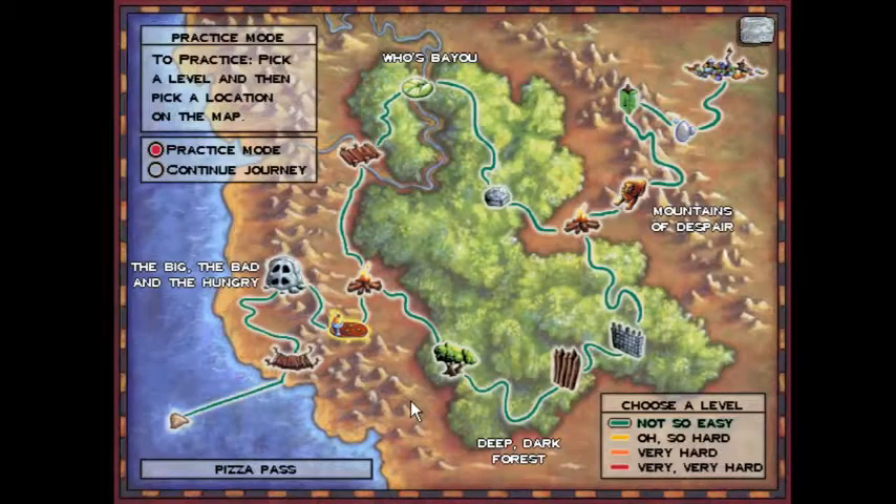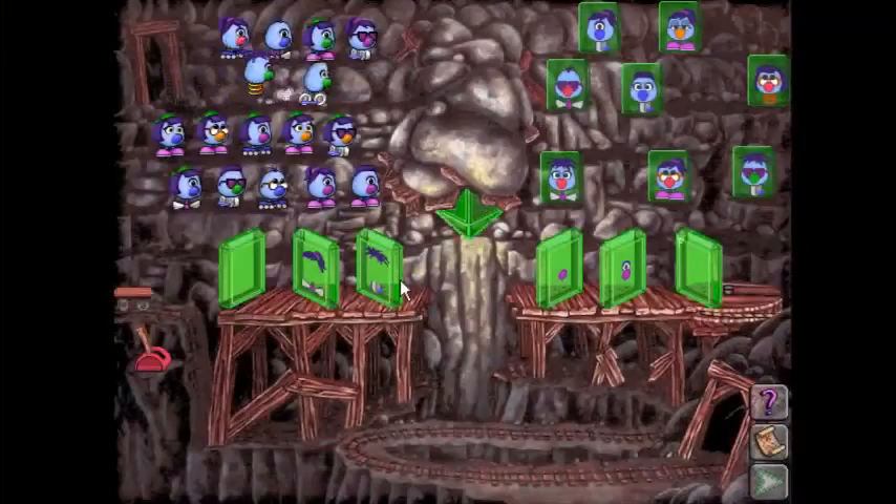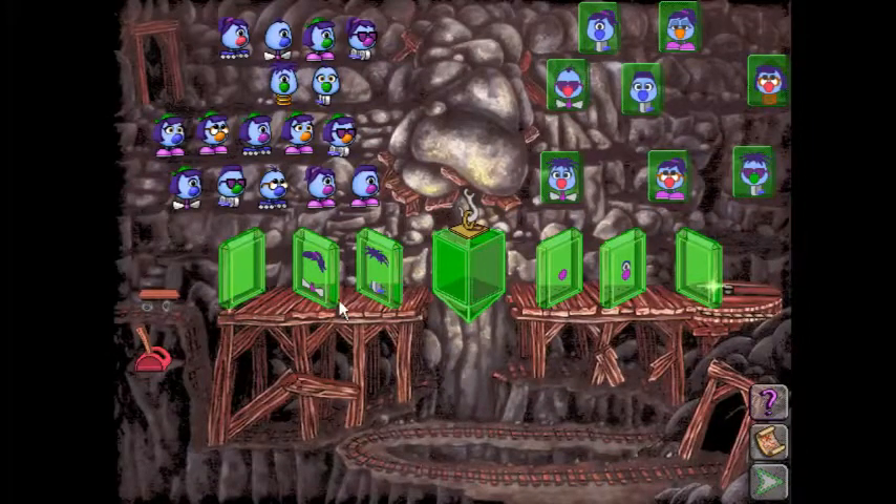Hello everyone, praise be to God, and welcome back to the Logical Journey of the Zoombinis. For this episode, I'm showing off the algorithmic solution for the Mirror Machine on Oh So Hard — very, very similar to the not-so-easy one, but with the added plus that we're now actually going to see it's a legit algorithm.